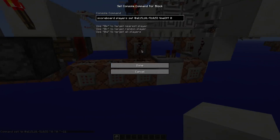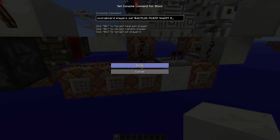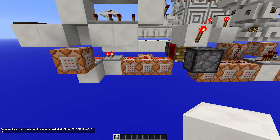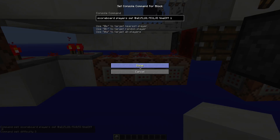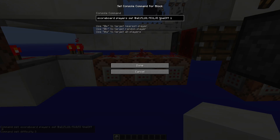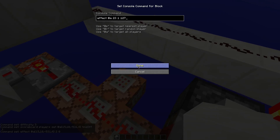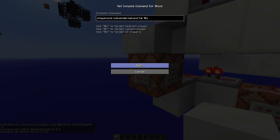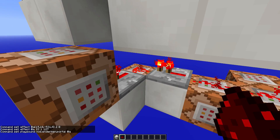Another thing it does: I created this scoreboard, and this one is going to set it to zero. Here, when you get teleported back, this is going to set the difficulty back, set the scoreboard 'time off' to one, remove the effects, and of course play a fancy sound.